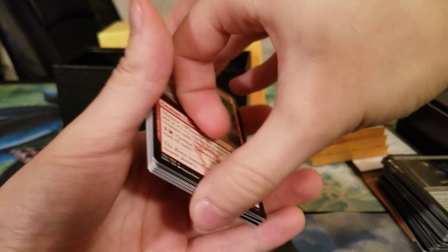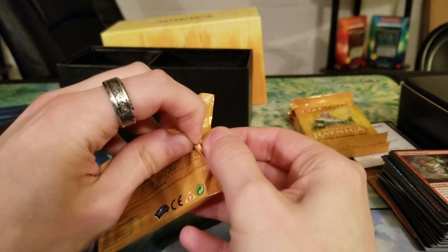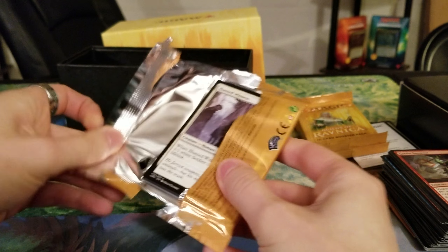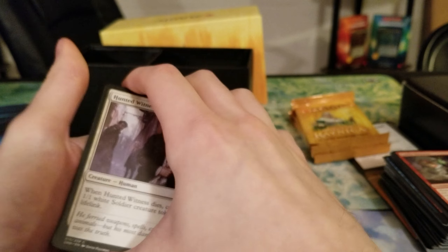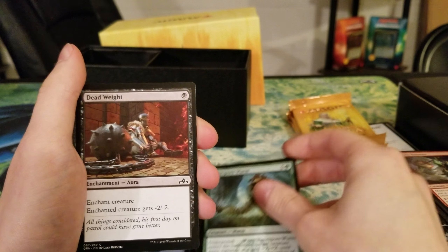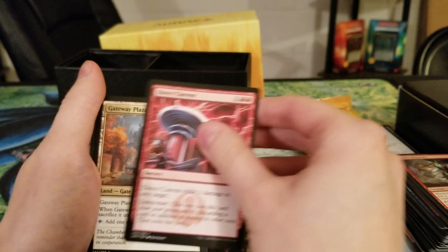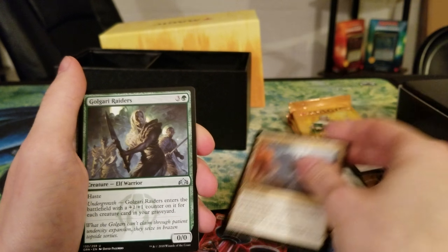I don't know why Temple Garden is just the popular one, but I don't play white-green at all — I need the Dimir one, and I have it in my deck. You can only play one in Commander, but I'll take it — it's worth money. Might be able to trade that for something we need. Like Aurelia? Well, I don't think it's worth Aurelia money, but maybe.